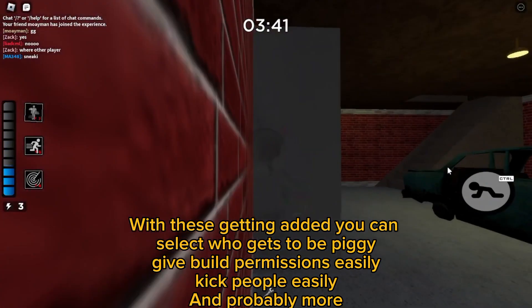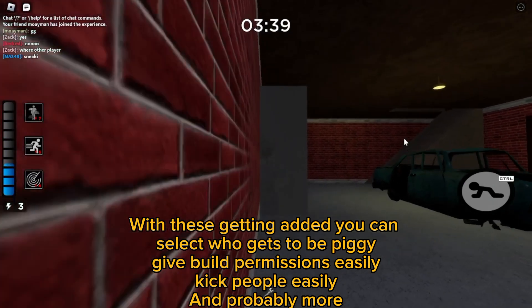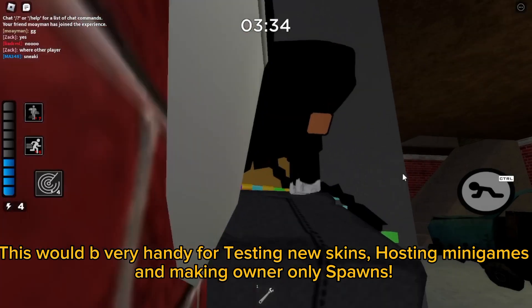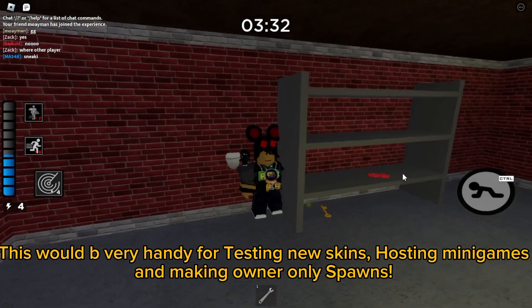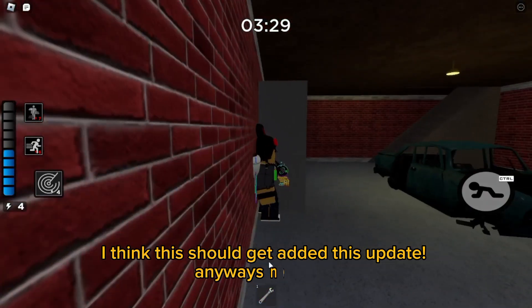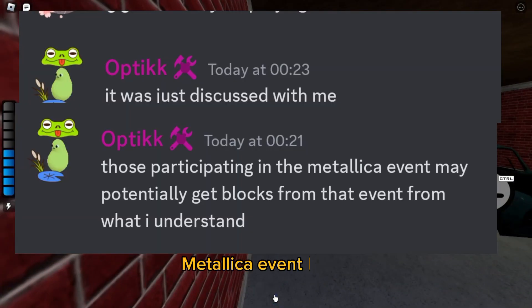With these getting added, you can select who gets to be Piggy, give build permissions to people easily, and probably more. This would be very handy for testing new skins, hosting minigames, and making owner-only spawns. I think this should get added this update.